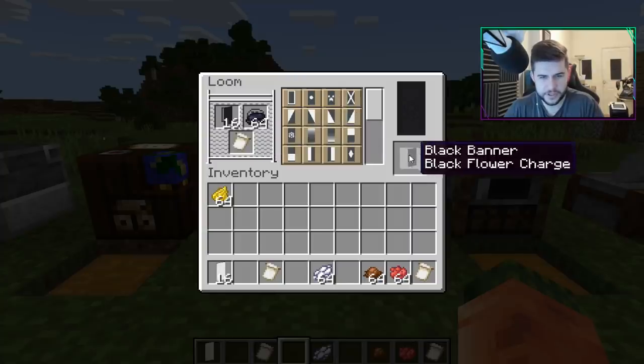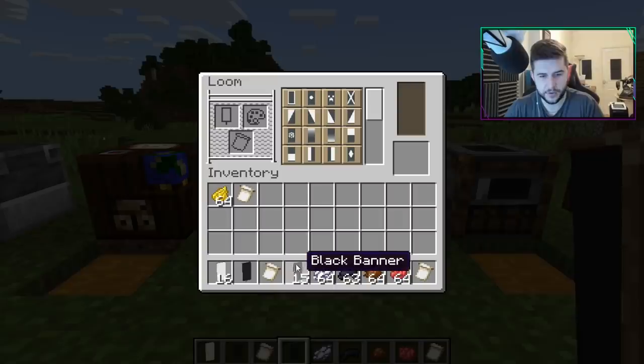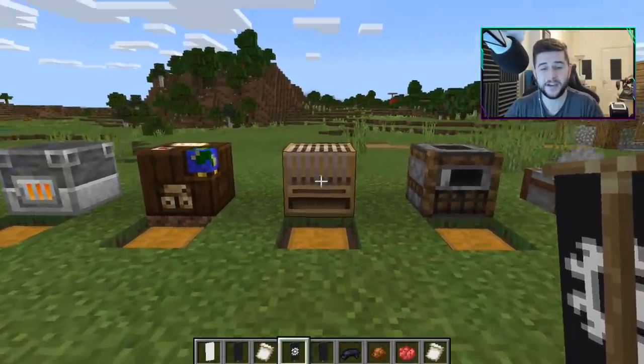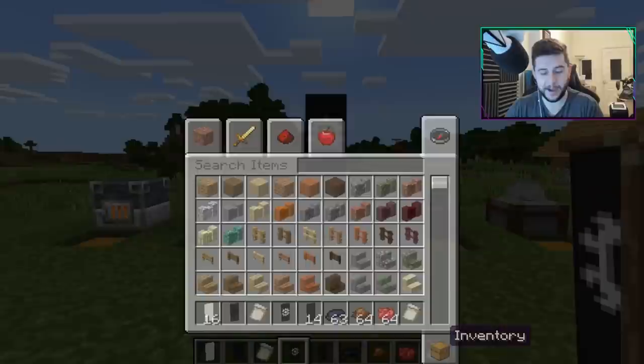Let's try the loom — 'flower charge' pattern. I'm using black dye, so let me change that. We'll go black banner, white dye, and select this pattern. As you can see it's right there — so easy to use, and the fact that it works makes it so much better.